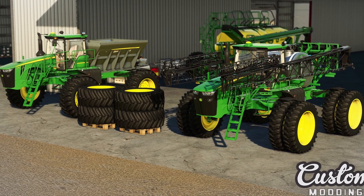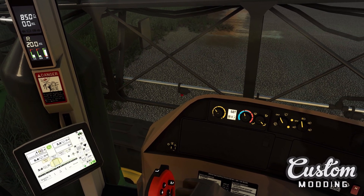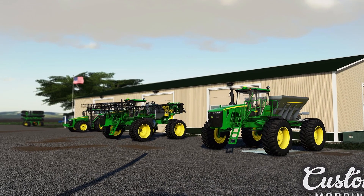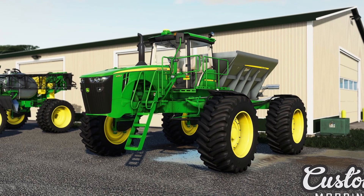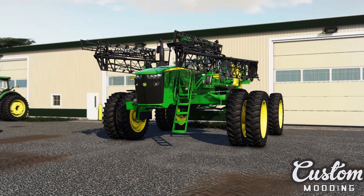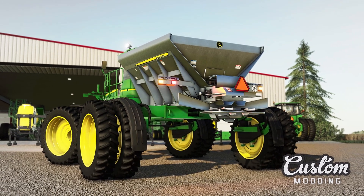From Custom Modding: yes, it's true — the 4940 is finally in the release queue. This is probably the most anticipated mod from Custom Modding, and it took many hours of dedication to reach final testing. Model is the 4940, max speed 50, price 195,000, power 340 horsepower, displacement 9.0 liter / 549 cubic inches, full-time all-wheel drive, fuel capacity 587 liters (155 gallons).